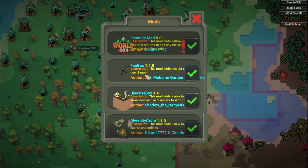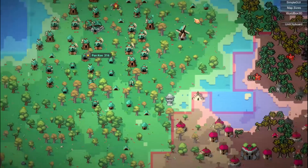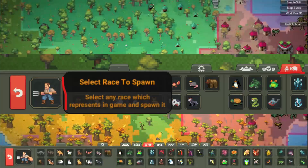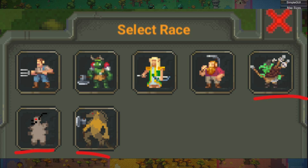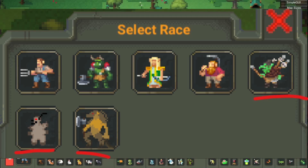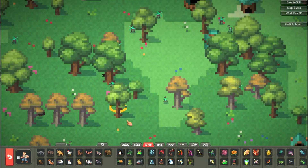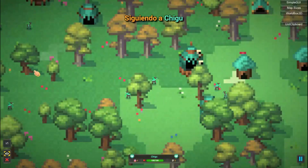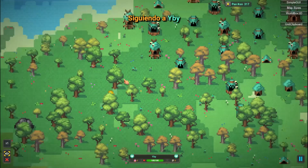The mod is called Diversity Crate and you will realize that it is installed because when you open the Animals, Creatures and Monsters tab and select races, you will notice that there will be 3 incredible new races which you can use. It should be noted that each race comes with their own structures, houses, boats, temples and their own clothing, etc.